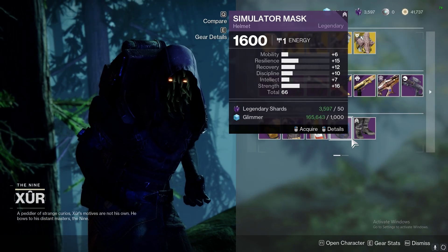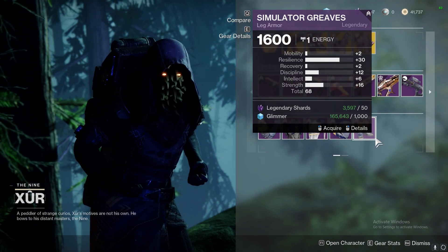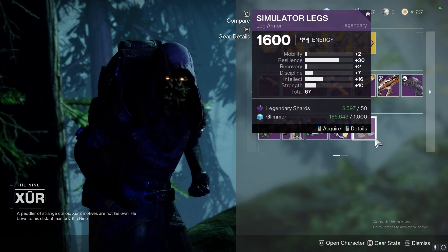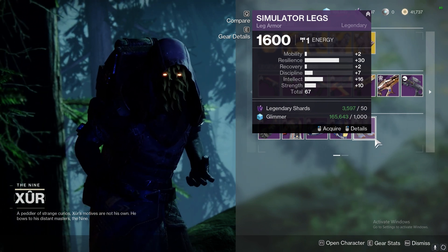Hunters, for sure grab the arms and helm. Titans, make sure to pick up the leg pieces. Warlocks, also pick up Xur's leg pieces, but only if you're okay with a high intellect stat. Other than that, you're SOL.